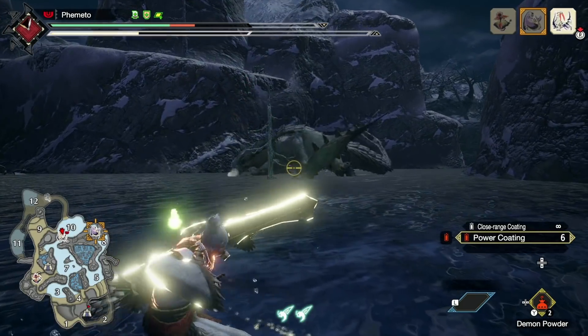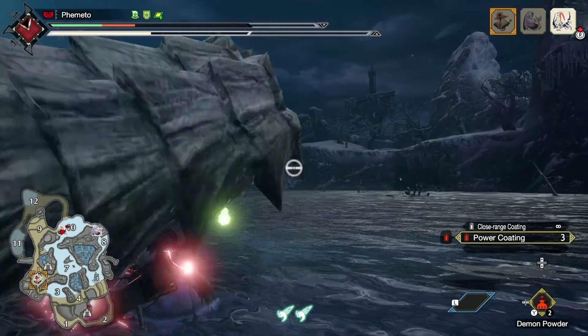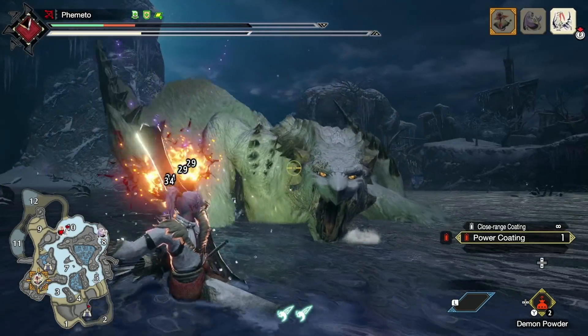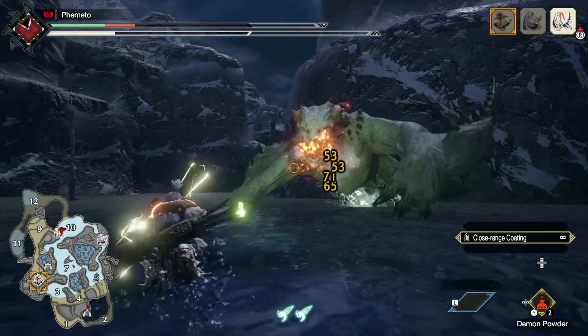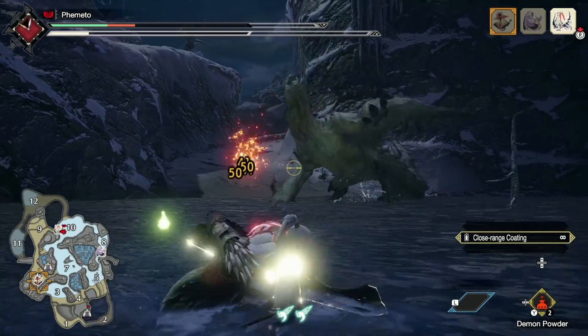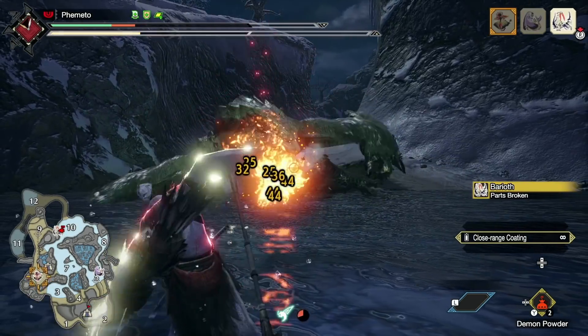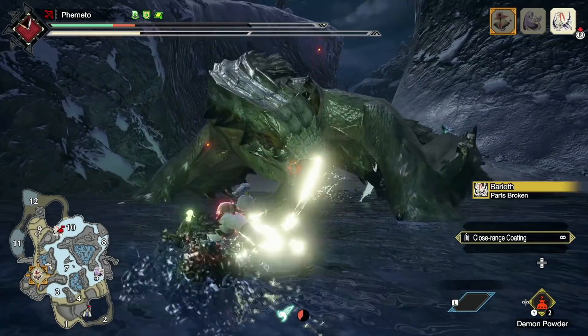And that's not even the broken part about bow. People have said that just because the values are in the tables and the datamine doesn't mean they're actually being pulled during calculations — but that seems really stupid to me. Why would everything have an elemental value and then not use it? No other weapon got that treatment. So yeah, I'm pretty sure it's just bugged.